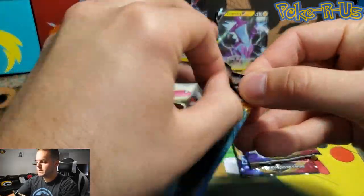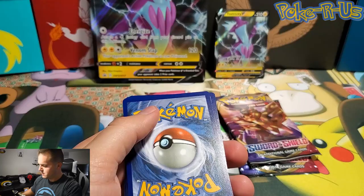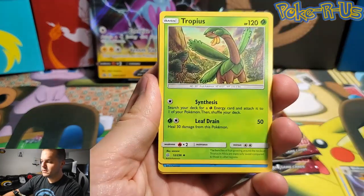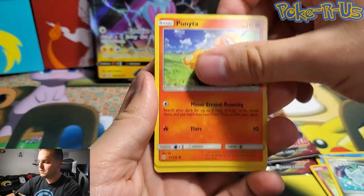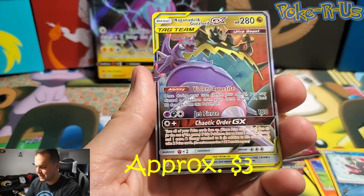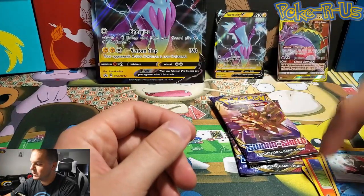We'll go ahead and open this Cosmic Eclipse booster pack. Here is the code card. Good luck. We have Sileo, Bisharp, Tropius, Tynepole, Flabibi, Alolan Santru, Ponita, Sunkern. Reverse Holo is Sneasel. And the final card is a Naganadel and Guzzlord GX. Wow, that's awesome! That is the regular GX card of Naganadel and Guzzlord.